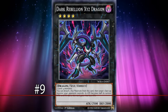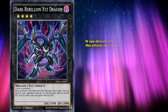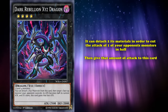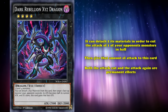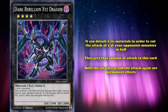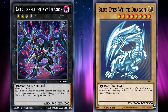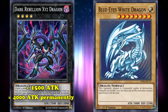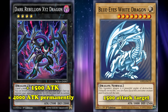At number 9, we have Dark Rebellion XYZ Dragon. This is a generic rank 4 monster which has the effect where you can detach two of its materials in order to cut the attack of one of your opponent's monsters in half, and then give that amount of attack to itself, where both the attack cut and the attack gain are permanent effects. So if your opponent controls a monster with 3000 attack, then Dark Rebellion XYZ Dragon would gain 1500 attack, and permanently have 4000 attack on the field, and a new juicy 1500 attack target to crash into.